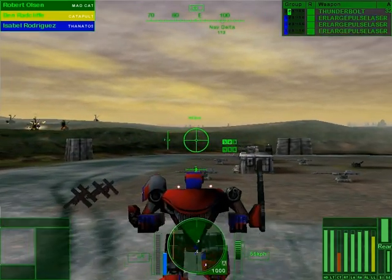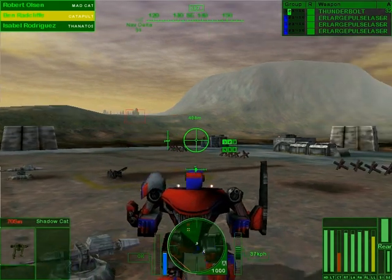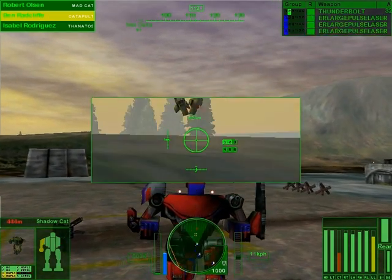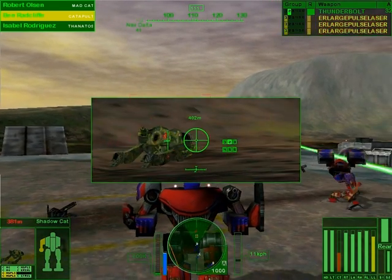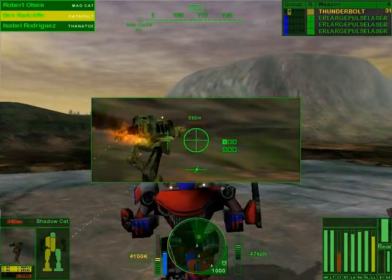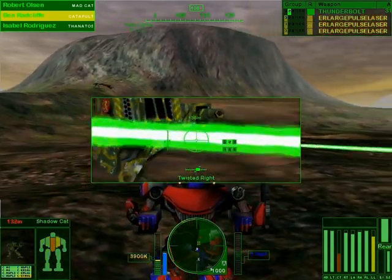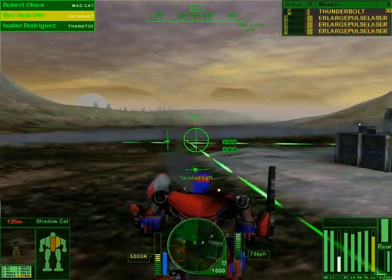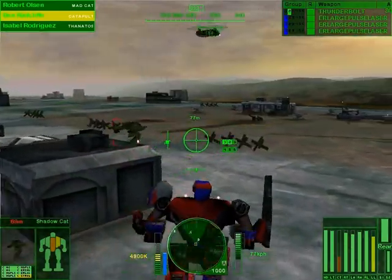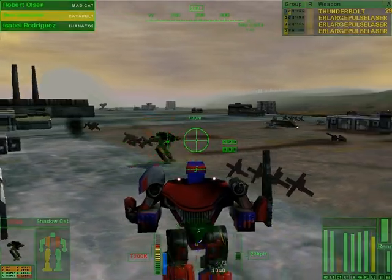There we go. Sorry choppers. Looks like some heavies — whatever, we're gonna do it fast. Enemy detected. Heavies? It's just a Shadow Cat, those are not heavy at all. Isabelle, go in there and introduce yourself. It's a cool Shadow Cat. Rescue choppers loaded, ready for exodus. You thought you could fly, you silly Shadow Cat. They actually jump, which is kind of cool. He got hit by the Thunderbolt — I love it.